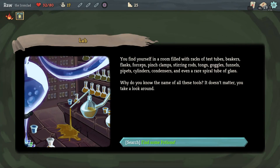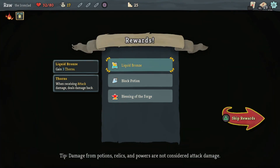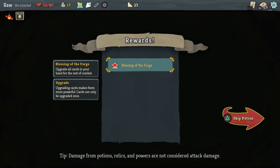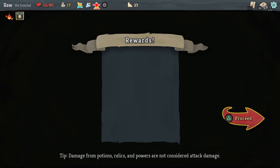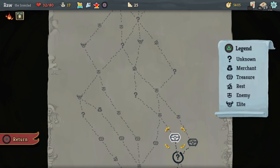You find yourself in a room filled with racks of test tubes, beakers, flasks, forceps, pinch clamps, stirring rods, tongs, goggles, funnels, pipettes, cylinders, condensers, and even a rare spiral tube of glass. Why do you know the names of all these tools? It doesn't matter — you find some potions. Liquid Bronze: gain 3 thorns when receiving attack damage. Block potion: gain 12 block. Blessing of the Forge: upgrade all cards in your hand for the rest of combat. Nothing regenerating my health, but okay.